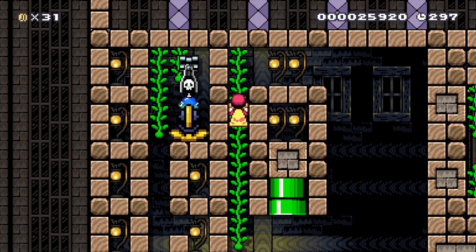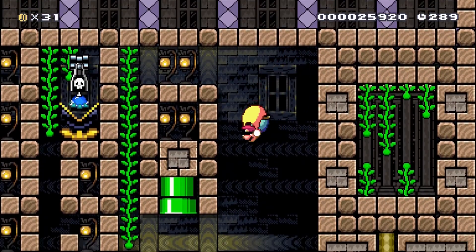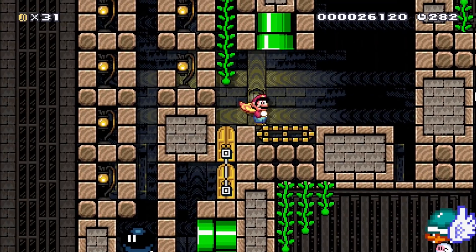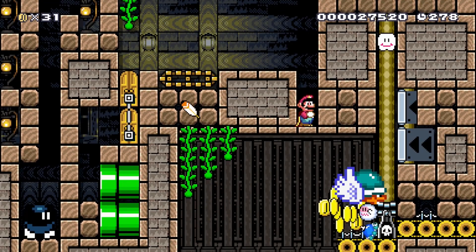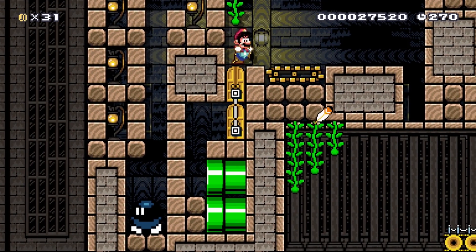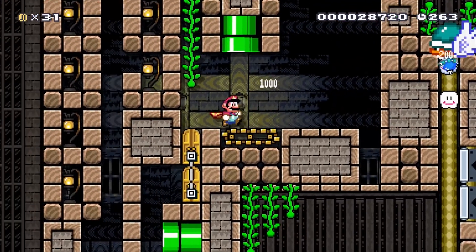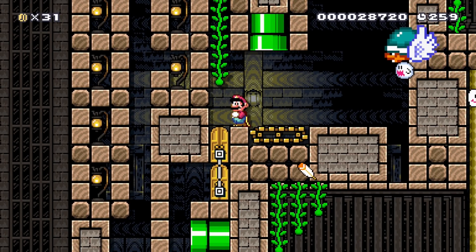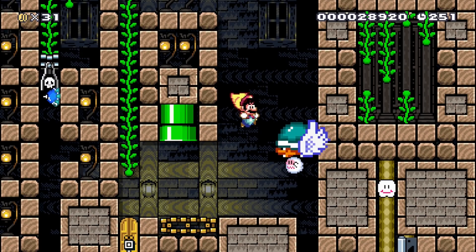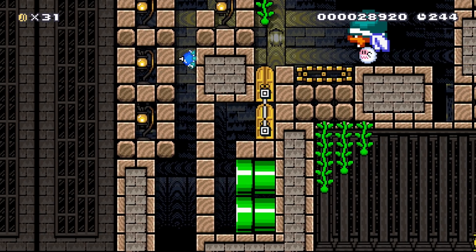Up top we have a spike top, a giant muncher, and a bill blaster. First, get running speed and dive bomb to the left side — that allows the spike top to drop the bill blaster down. Then dive bomb to the right side into the pit, and that guy starts running up above until he gets trapped in the cloud area. We keep the Bob-omb alive and dive bomb to the left again, allowing the ghost to move with the Buzzy Beetle on its back. Do another dive bomb to land on that Buzzy Beetle — it drops the bill blaster down, blows up the Bob-omb, and lets us go through the pipe.